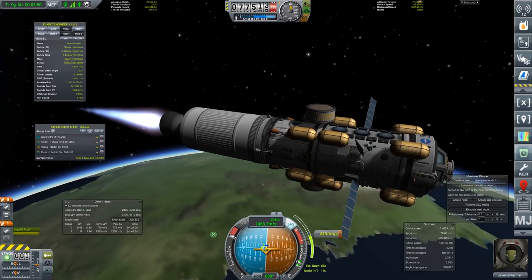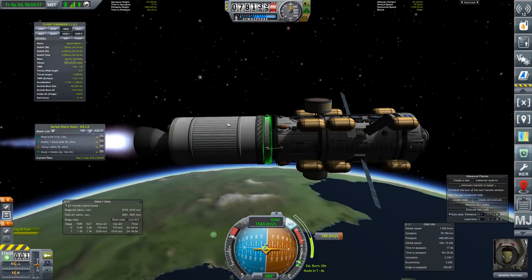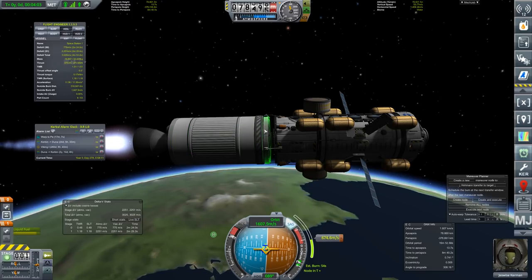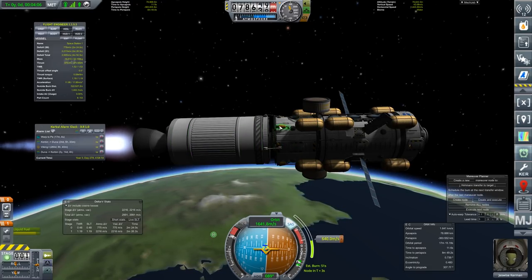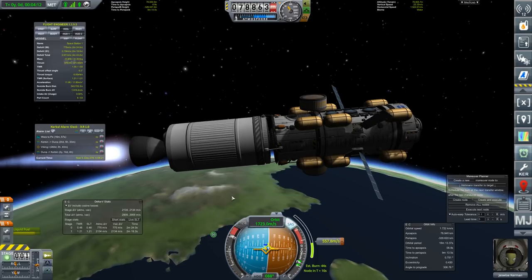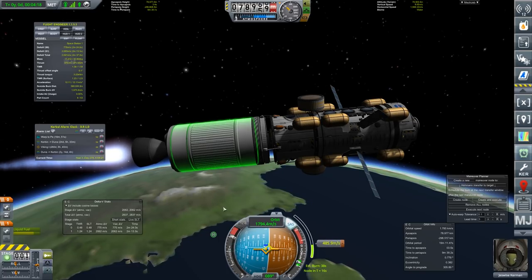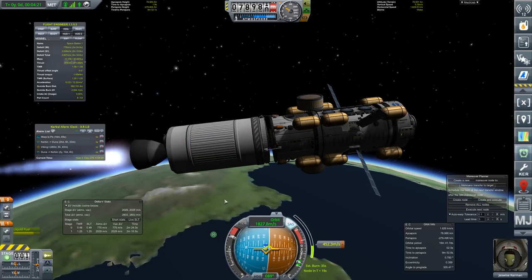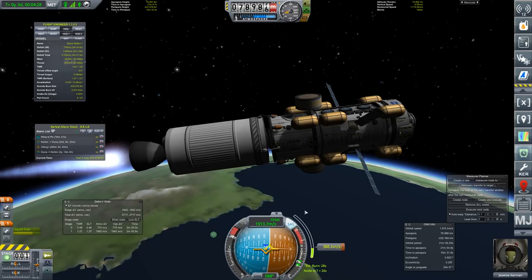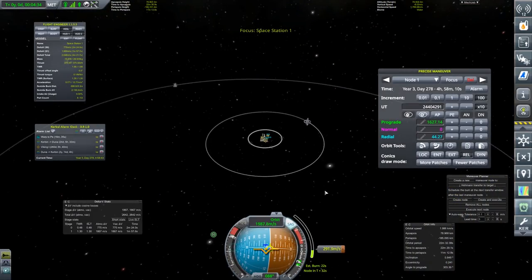Zooming in, you can see we do have a docking port on either end. Once we get into orbit, we're going to drop this stage on a collision course, let it get really close to the surface, then recorrect with the engines to bring ourselves back up so the rest of the station doesn't hit the surface. We have more than 2,000 delta-V in this tank, and we're going to be using most of it to get out to Minmus. I'm going to plot a Hohmann transfer using the maneuver planner, and let's set Minmus as the target.